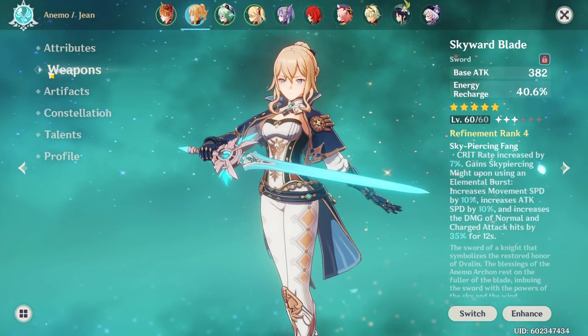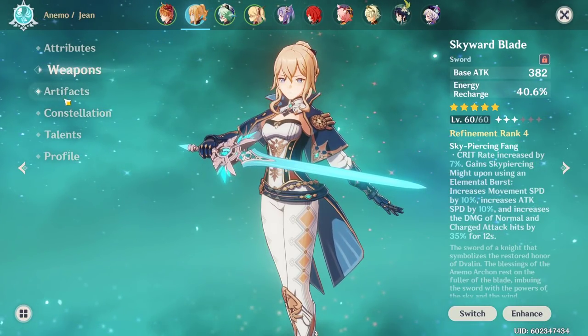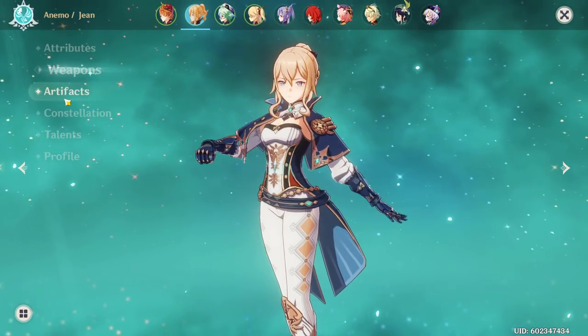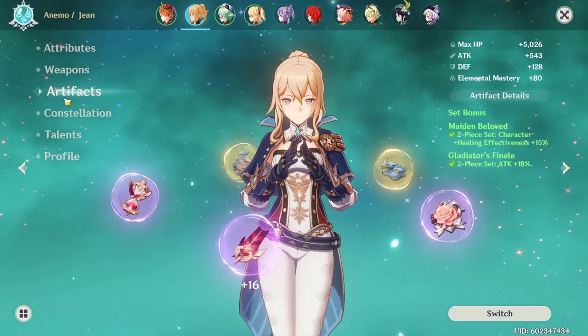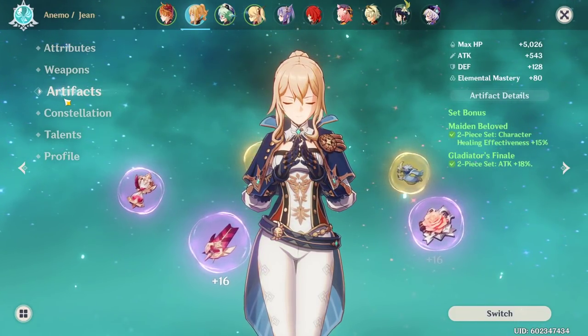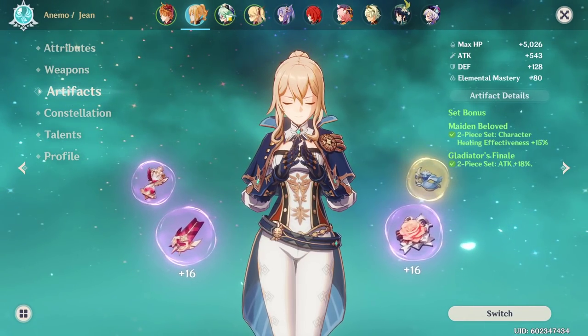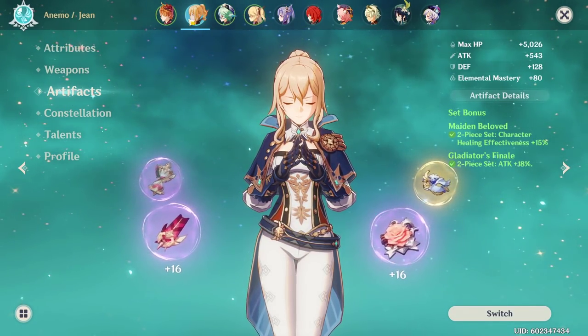I personally went with Jean because she and Sucrose are both Anemo, so they can generate energy for each other. She can also heal without relying on cooldowns — all she has to do is auto attack — and she gives cooldown reduction and movement speed via Anemo Resonance. I'm running Skyward Sword on her for the Energy Recharge and attack speed to heal more often when I pop my ult, and 2 pieces of Gladiator and 2 pieces of my beloved for her artifacts.